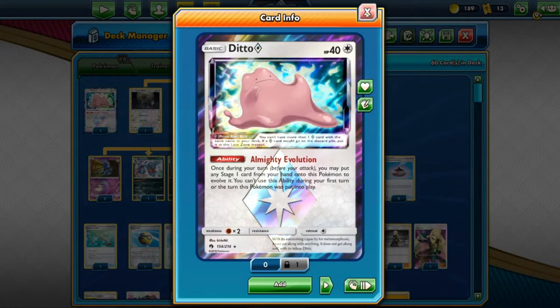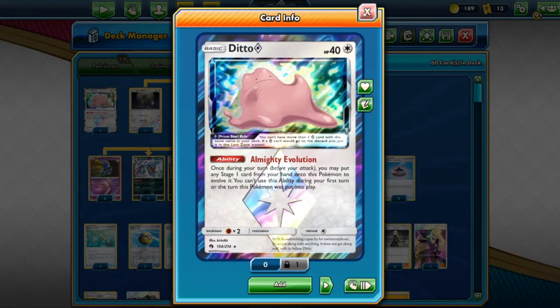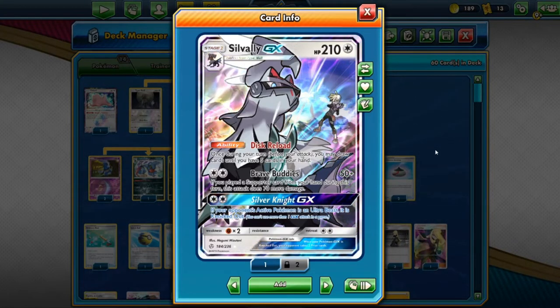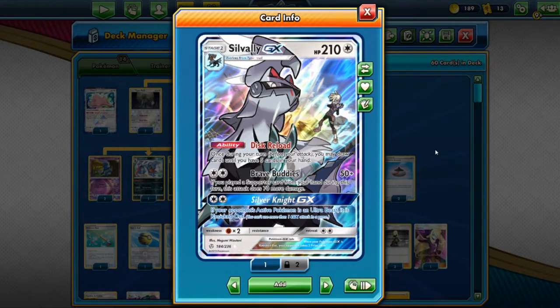Be careful for sniping decks — things like Giratina Ganchot can one-hit Ditto Prism Star, and you will lose a prize since it goes to the Lost Zone. If there's a sniping deck, I would advise not to use Ditto Prism Star. We also have Silvalli GX from Cosmic Eclipse — the one that lets you do disc reload, draw up to five cards in your hand. Great for extra draw, and it's also a backup and defensive attacker against things like Obstagoon since Toxtricity is a basic Pokemon.